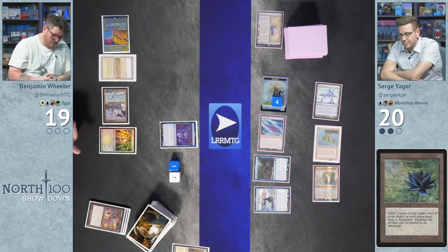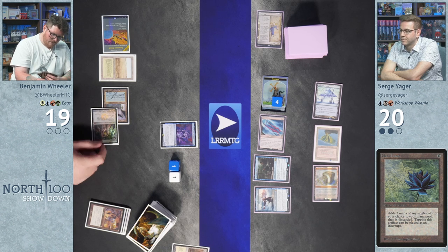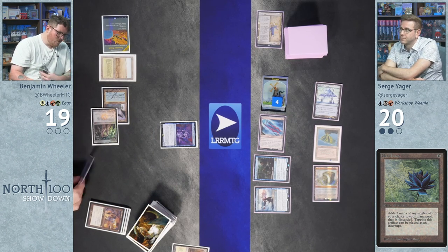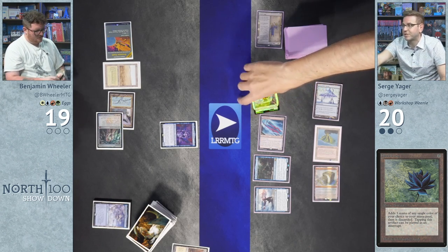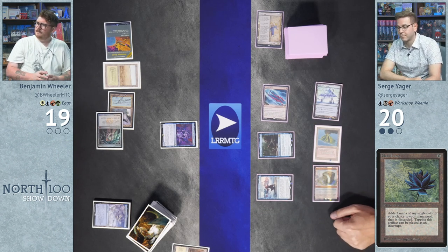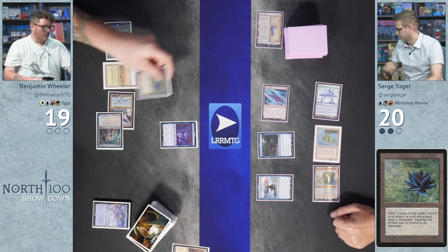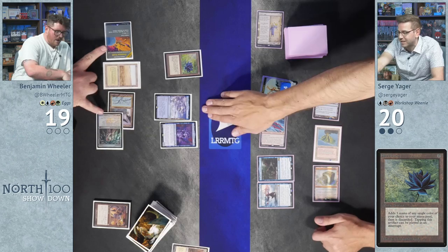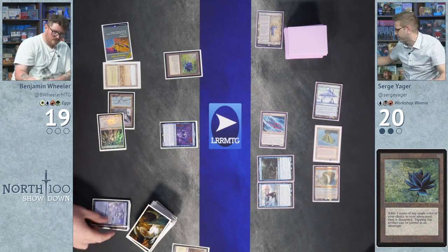Wheeler cycles an egg for exactly white and blue mana, draws, then cycles Chromatic Star for white. He plays Black Lotus. Then he notices a misplay — he tried to cast Orodawara but didn't have metalcraft yet. They back up: Wheeler casts Black Lotus first, enabling metalcraft, then bounces Surge's construct token with Orodawara.